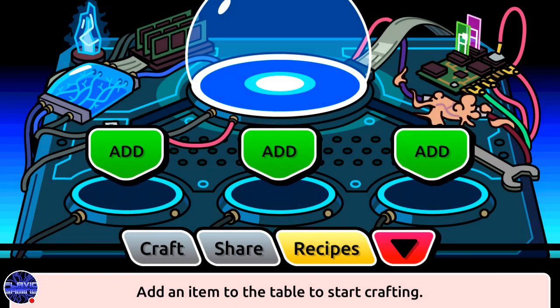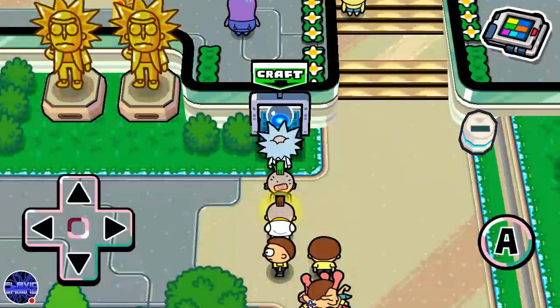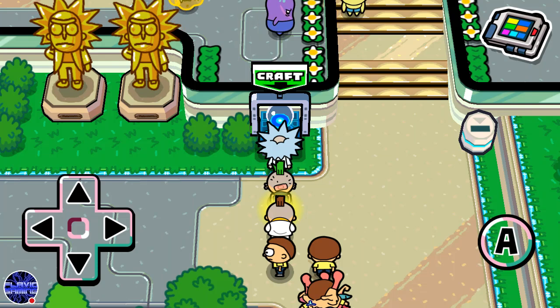Now we're going to craft the dark matter ball — and there you go. This is the item that you need to give to Dandy Rick. I am already done with the quest so I cannot go and give him the item, but if you're not done with it, just give him this item and you should be done with the quest.